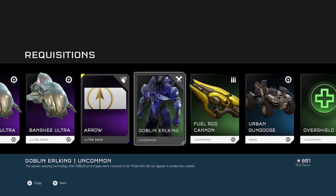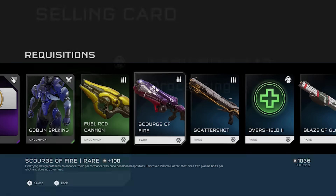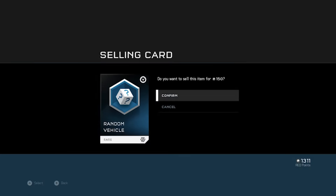I'll equip that. Goblin Urkling — nice. Sell my Mongoose because I don't use those.